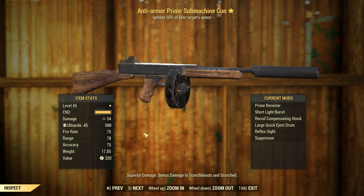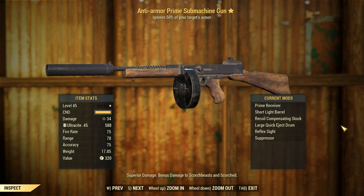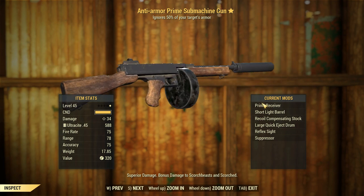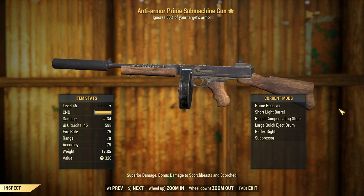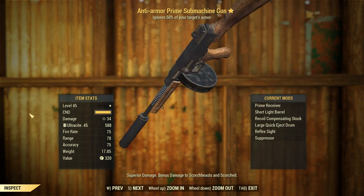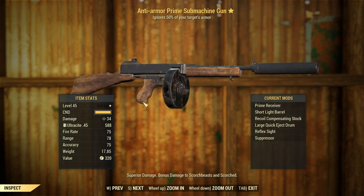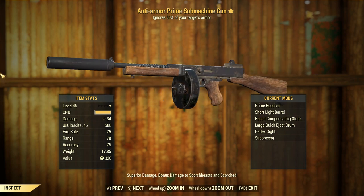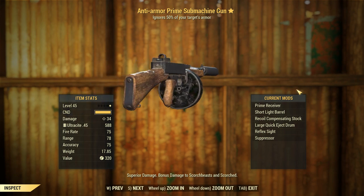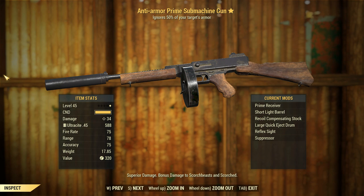We've got the Anti-Armour Legendary effect on this, which is new for Fallout 76. The closest thing we had back in Fallout 4 was the Penetrator one, which is only about 30% of target's armor ignored, so Anti-Armour is quite an upgrade. Starting off at 34 damage, we're using this on an automatic receiver — Prime receiver — so the best damage per bullet we can get. I'm having trouble finding other receivers; I can only find the Standard or Prime. Starting off at 34 damage and using Ultrasight 45s, needed a lot of Cobalt Flux to put that together.